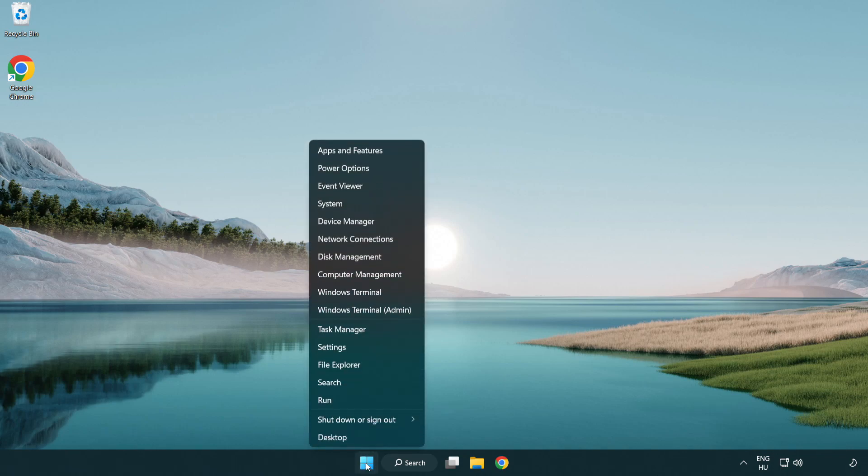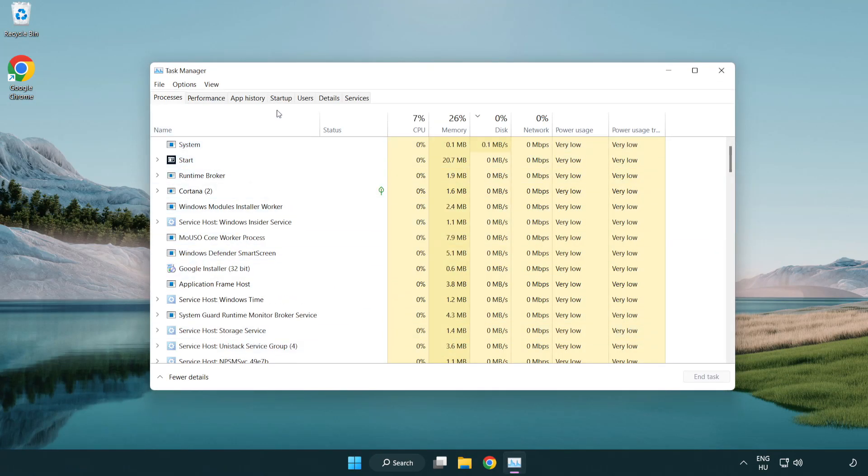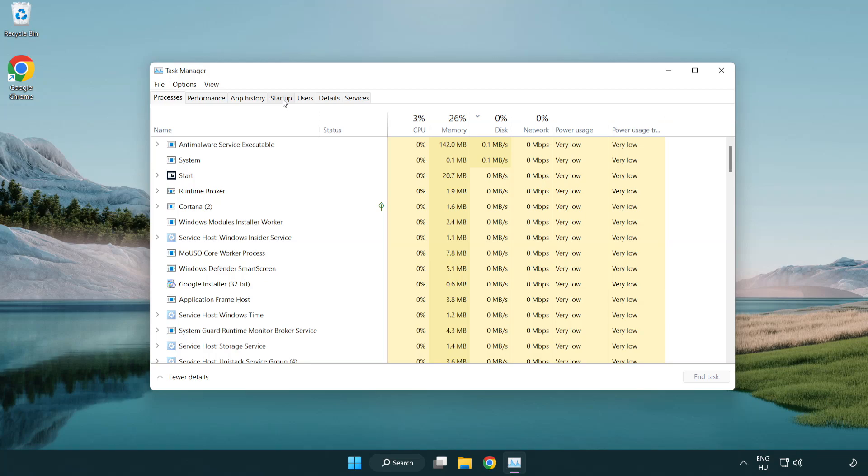If that didn't work, right-click the Start Menu and open Task Manager. Click Startup and disable applications that are not used. Close the window.